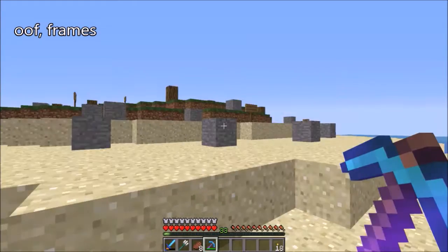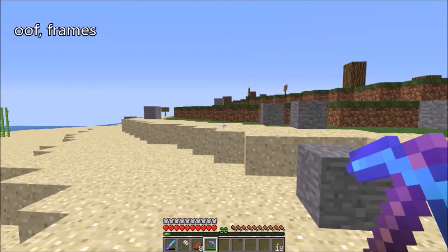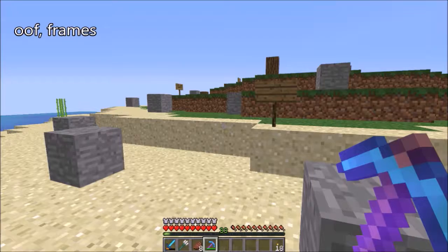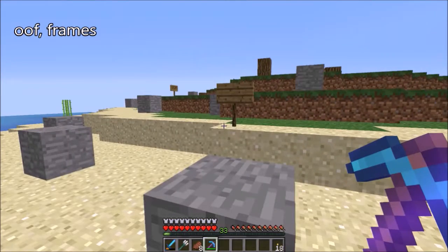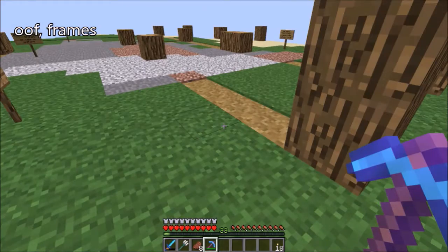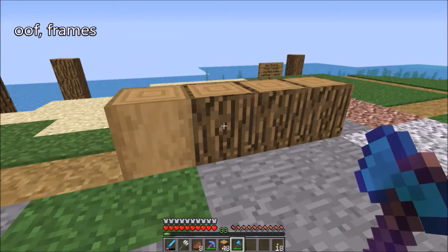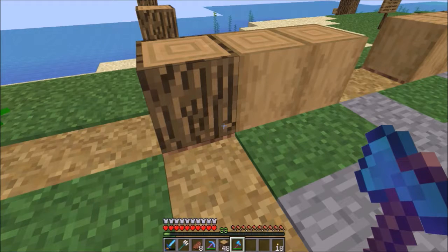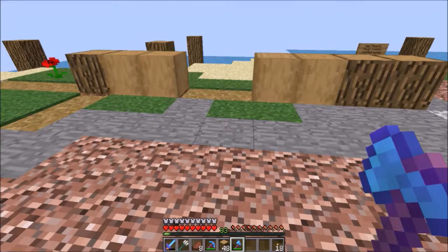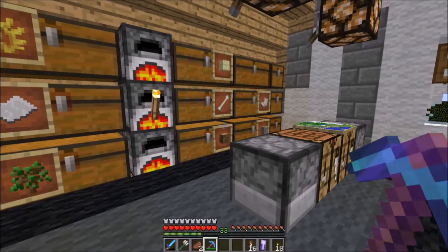I finished up my terraforming on the island and it's definitely flattened out nicely. I raised up the shoreline just a bit for the beach and I've worked on the layout. Right now I'm deliberating on the block palette — I have these stripped oak logs and I'm thinking of doing the pillars in stripped spruce wood.